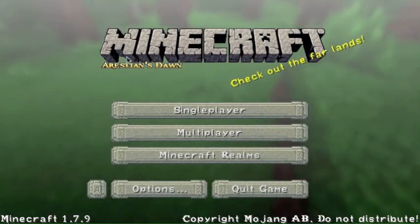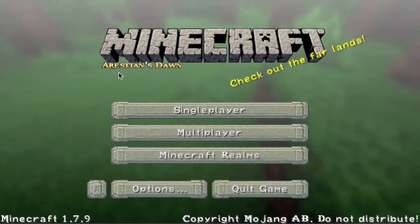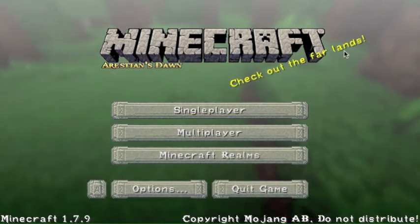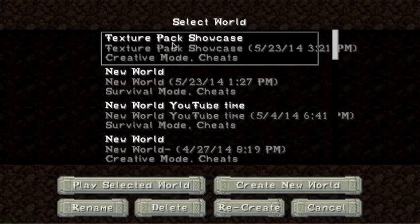As you can see, Minecraft looks a lot different. This is called Arrestian's Dawn, or however you pronounce that — it looks like Russian to me. Check out the Far Lands, how about that? So let's jump into a world and see how this is. This is amazing right now.